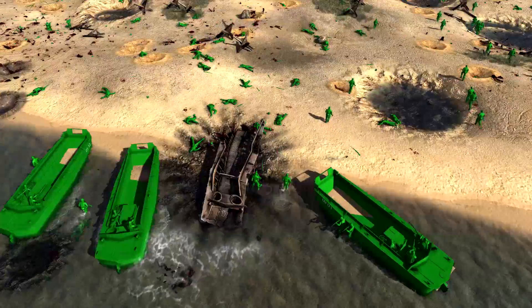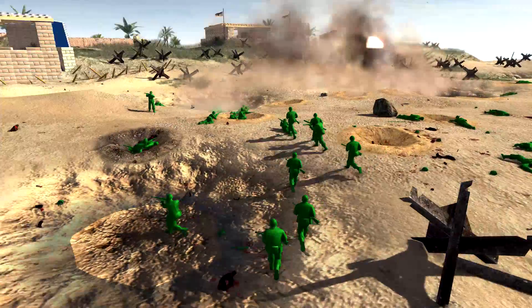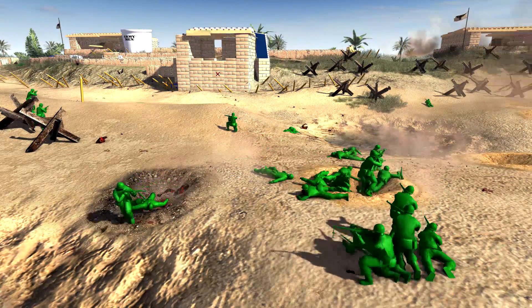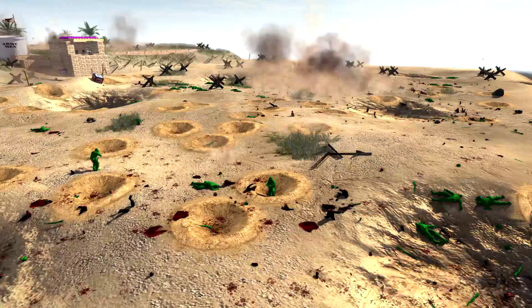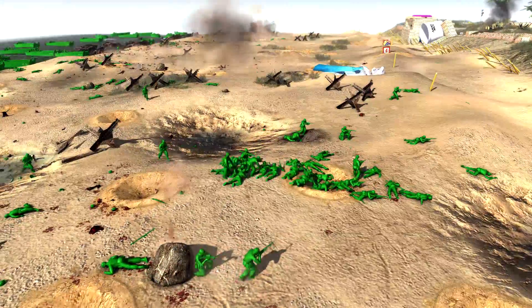We need to just get the greens through the shingle — past this mound right here — and into the defenses of the tans. Darwin is open, I repeat Darwin is open — that's from Saving Private Ryan, isn't it, where they charge through the centre. I'm going to put a link in the description to one of my old Omaha Beach videos — I made it years ago but I was really proud of the outcome. I was supposed to make a part two but I never did.